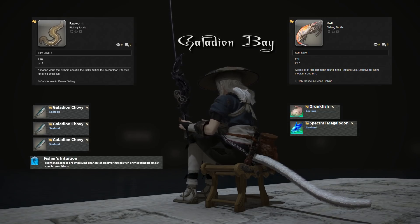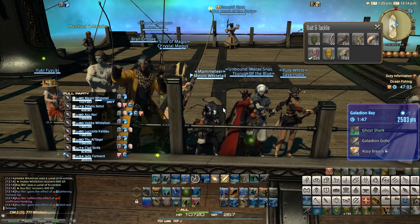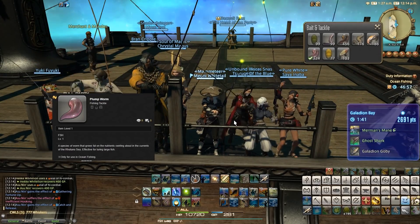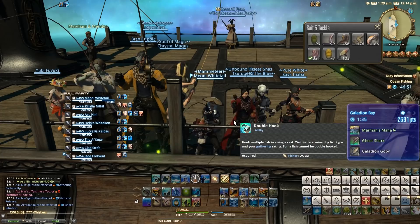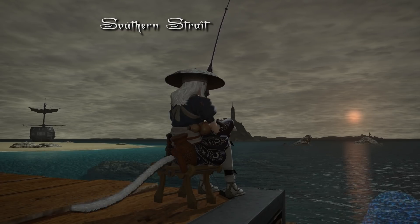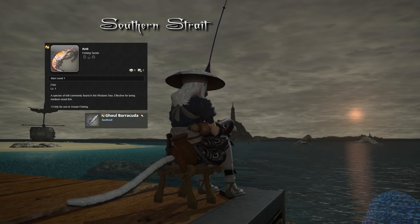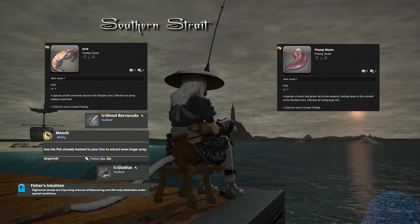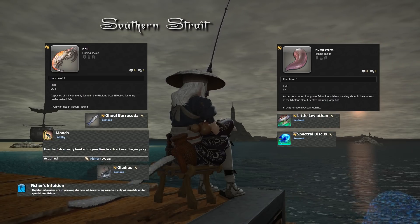If done correctly and if RNG is on your side you will proc the Etheric Rainbow Currents. During the currents you should always switch to plump worm bait to maximize the size of each fish, and if you have the Double Hook ability use that to get double what you get if you have the GP left from your rotation. If you are fishing in the Southern Strait, start with krill bait, fish until you catch a high quality Ghoul Barracuda, and mooch this to attempt to catch a Gladius. After the intuition buff is procced, switch to your plump worms and try to catch a Little Leviathan or a Spectral Discus to proc the rainbow in this area.